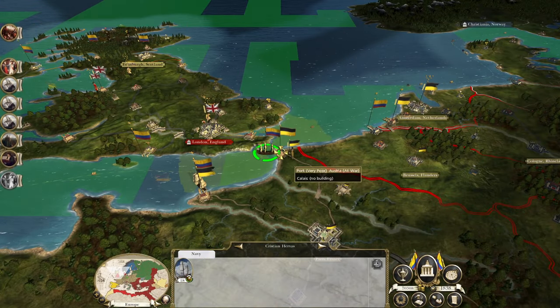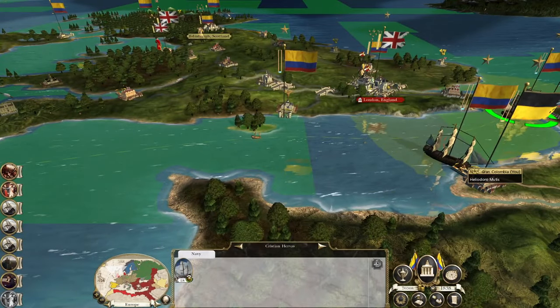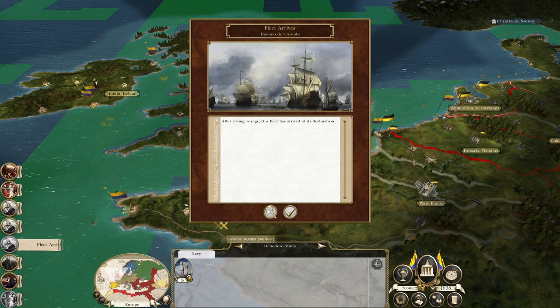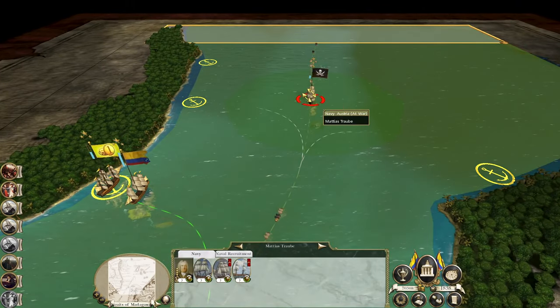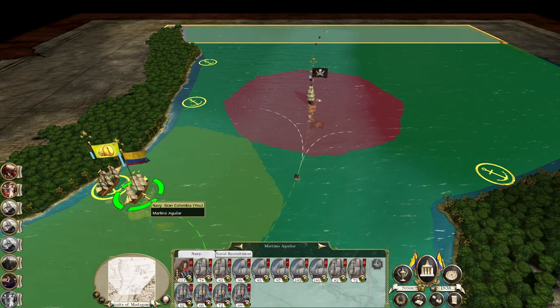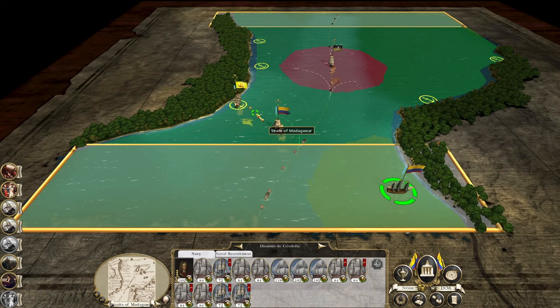Let me raid. Keep the ports blockaded — even if we can't get into them, we can deplete them. Excellent. Rocket ship brig, heavy first rate. We need more.